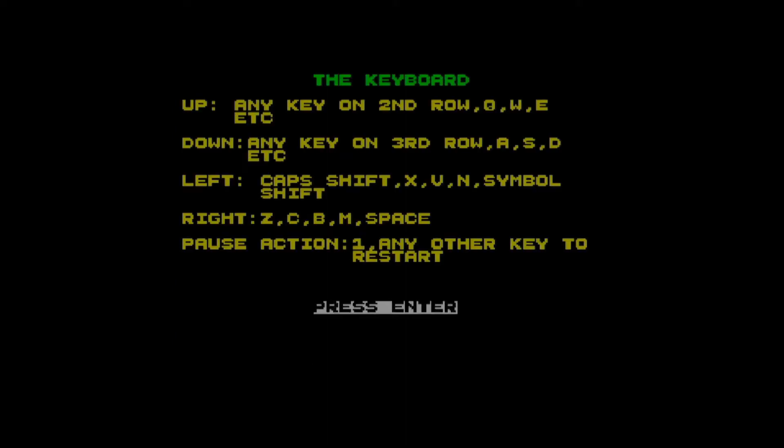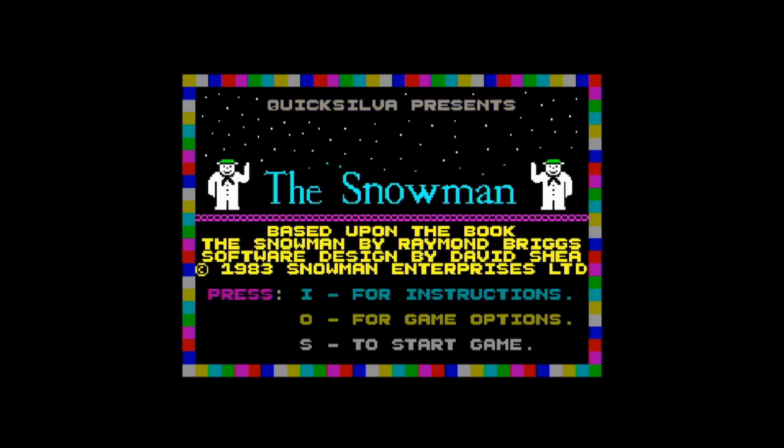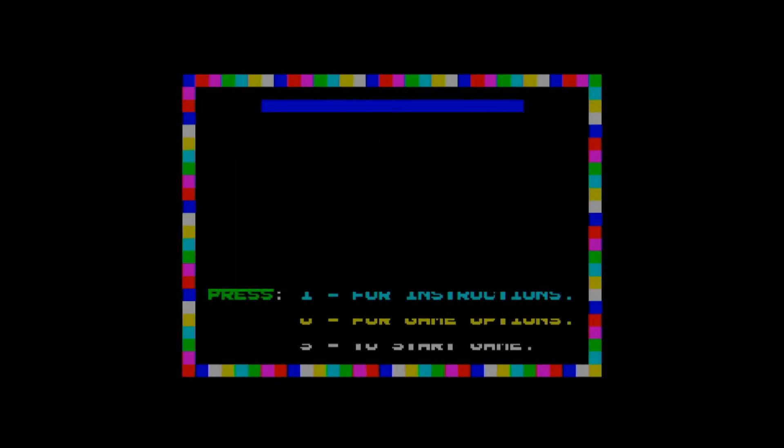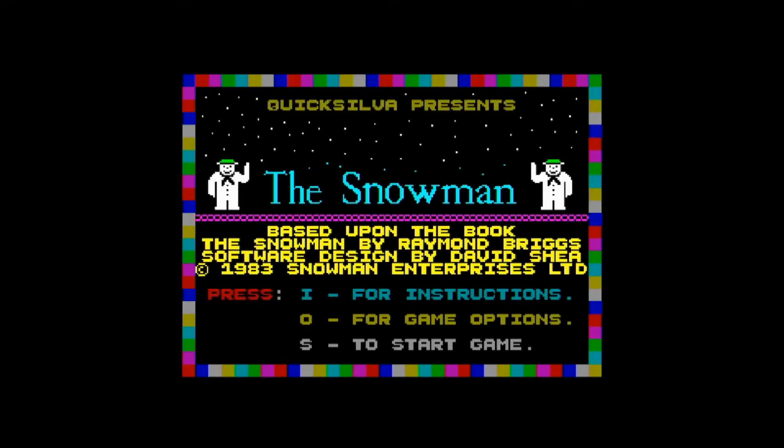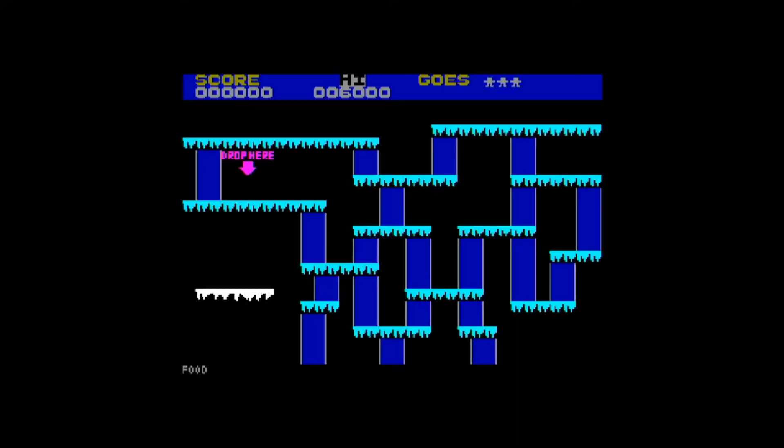We've got up, down, left, right and pause, but this apparently does support Kempston so we'll have to see about that. Let's have a look at the options — two for Kempston. Start the game. Hopefully I can move. Yes, I can! Left, right — five is nothing. I can go down.